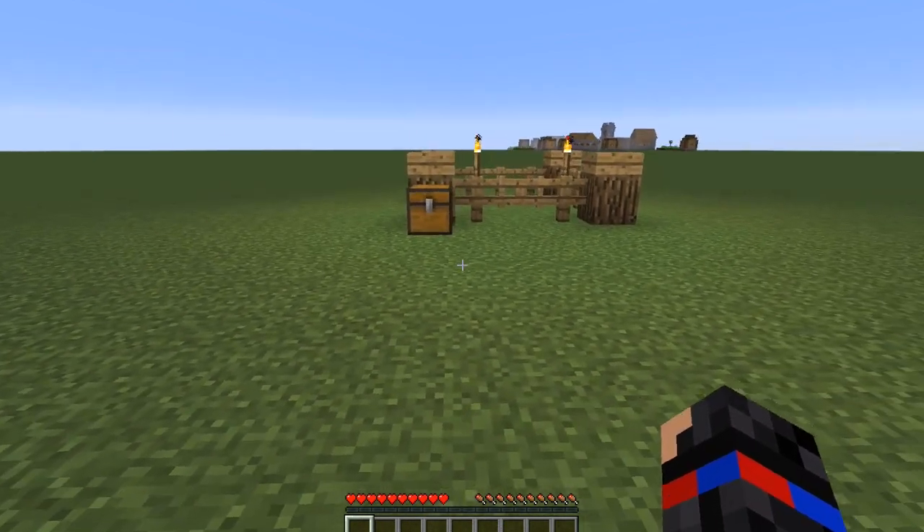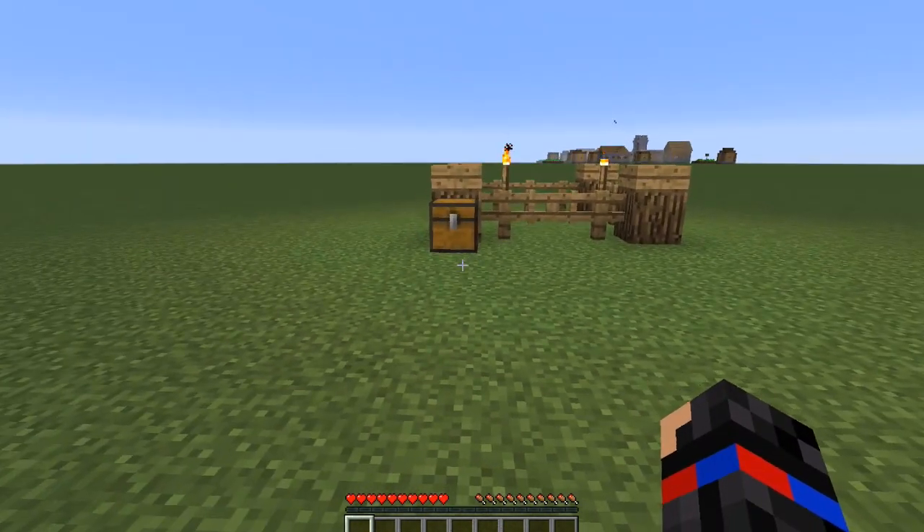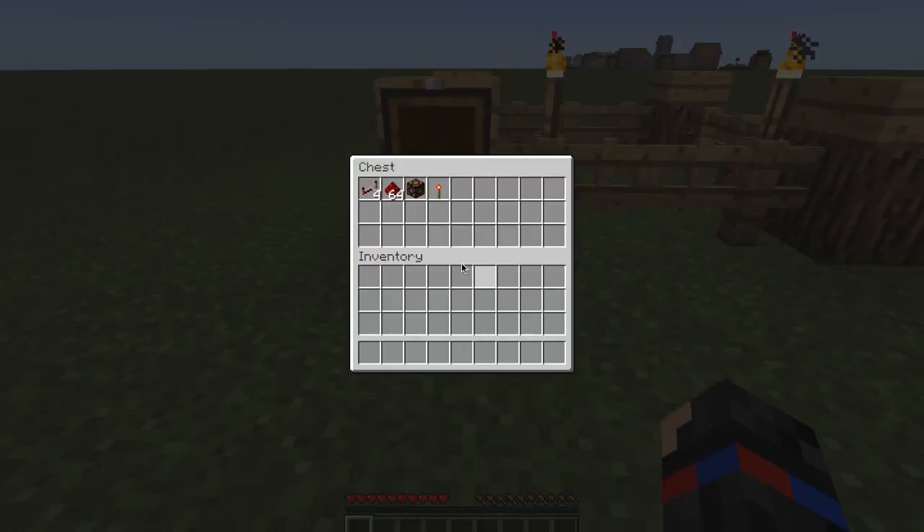Welcome to a new video, and today I'll show you how to make a redstone lamp flicker. What we need is at least 4 repeaters and some redstone. This depends on how long you want it to be, and you need at least 1 redstone lamp and a redstone torch.